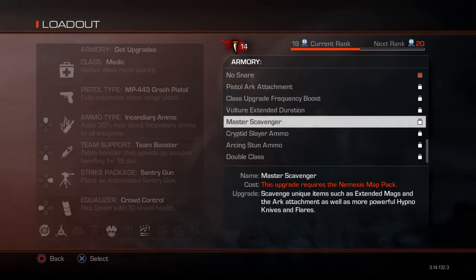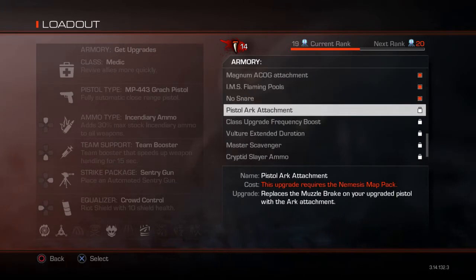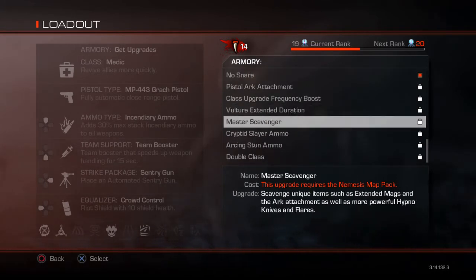Master Scavenger lets you scavenge unique items such as extended eggs — something we've always wanted in Extinction. You can also scavenge the arc attachment that goes on the pistol, give it to teammates, and all that. It's going to be pretty awesome.